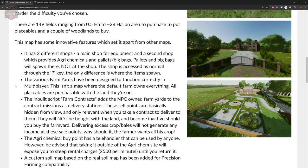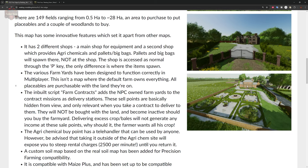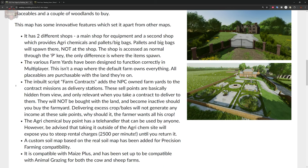There are 149 fields ranging from one-half hectare to 28 hectares, plus an area to purchase for placeables and a couple of woodlands to buy. The map has two different shops: the main shop for equipment, and a second shop which provides chemicals, pallets, and big bags — those will spawn at the second shop, not at the main shop. The shop is accessed through the normal P key; the only difference is where various items spawn.